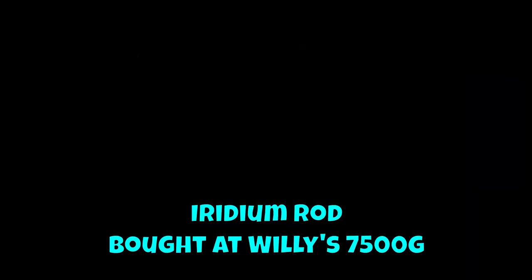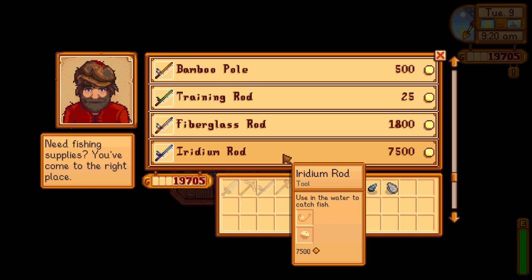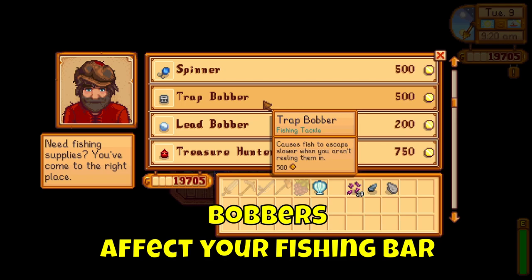The iridium rod is bought from Willy for 7500 gold. This unlocks both the use of bait and tackle to be added to the fishing rod. There are seven types of tackle, such as spinners, which reduce the maximum delay before a nibble by a certain number of seconds, or bobbers that affect your fishing bar.